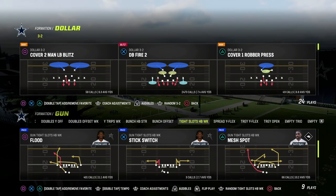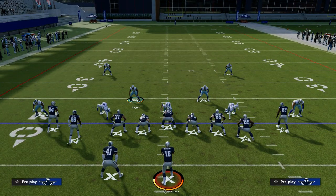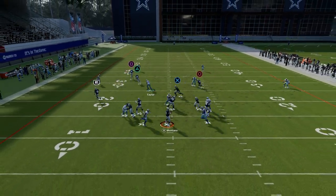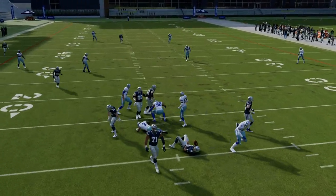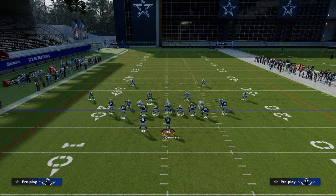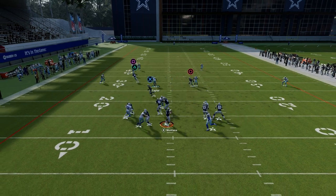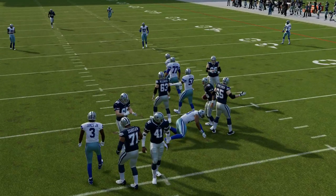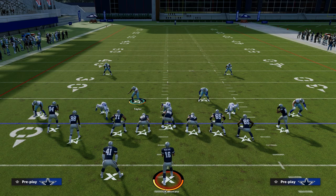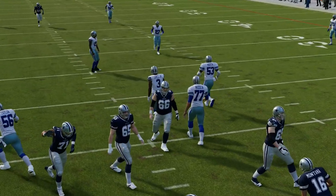Let's talk about why your blitz is not working. Here's the basic deal - let's say we're running baseline press dollar and I stand about right here at the snap of the ball. You're going to notice that it got pretty good pressure. But if they set up a little bit of protection - slide their line to the right, block their running back, ID on the side - and you try to run the same basic defense, a lot of times it won't work.